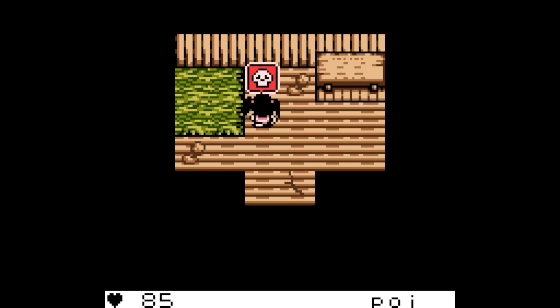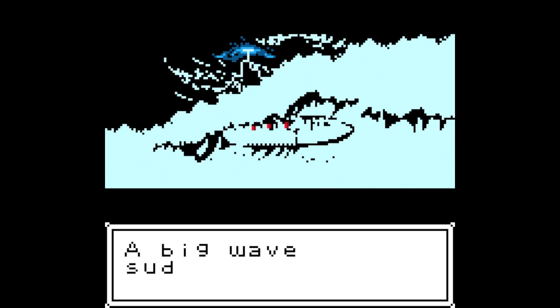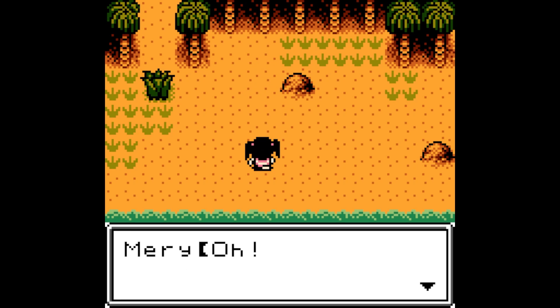First off, you get a choice between a girl and a boy and start your story riding with your irresponsible father on the high seas by yourselves. One oopsie daisy later and you wash up on the island with nothing, given the task to just survive day to day, with the game continuously advancing in time as you walk.